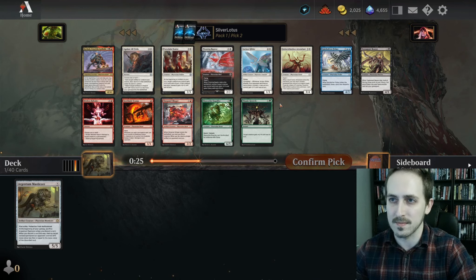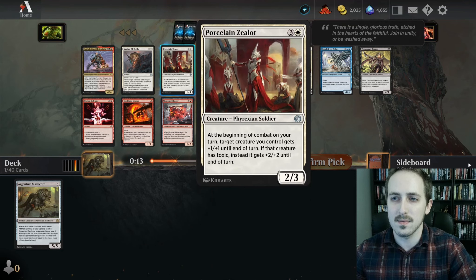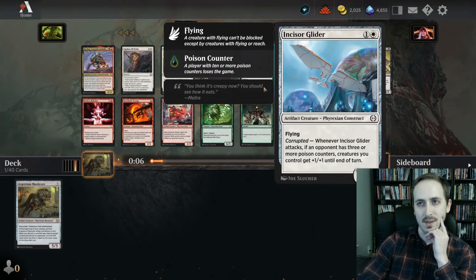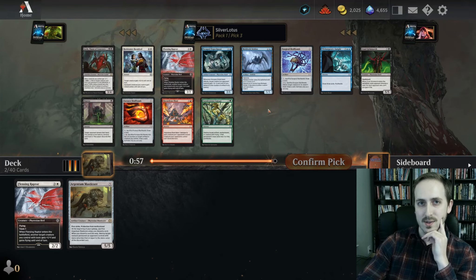It's a great question. It itself is a 3/4. I don't know if it's actually better than a lot of these other things. I'm gonna take the raptor. I think Flimzing Raptor is just better. And Seismic Glider is really good too.